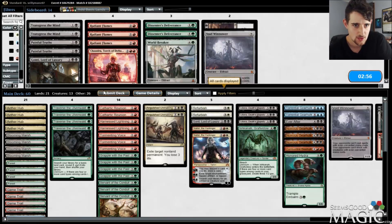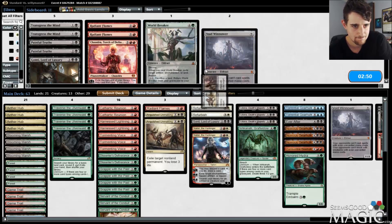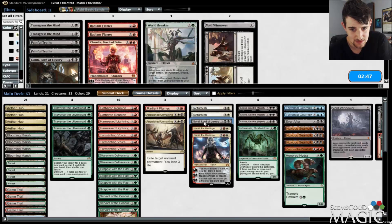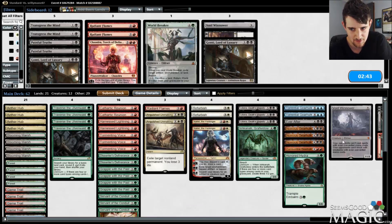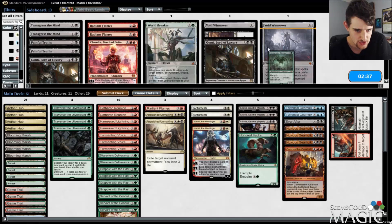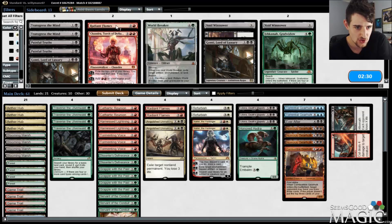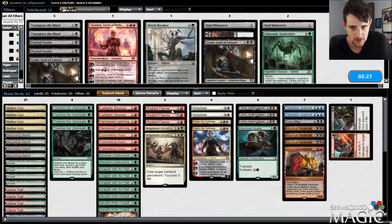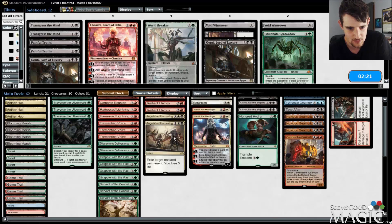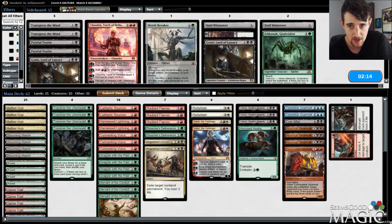That's unfortunate. So for sideboarding: we're going to bring in Radiant Flames and Dissenter's Deliverance. Gonti was okay but not fantastic, so Void Winnower is definitely out. Honored Hydra is probably staying in; Ishkanah is probably out. Radiant Flames are in for sure. So we've taken out Void Winnower and Ishkanah and brought in three Radiant Flames and two Dissenter's Deliverances — five cards in, three cards out.